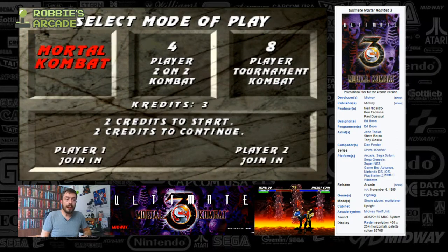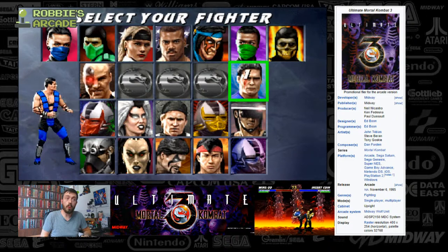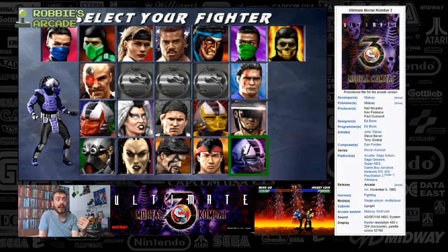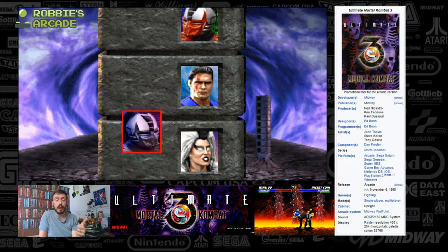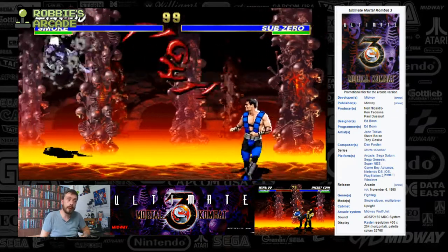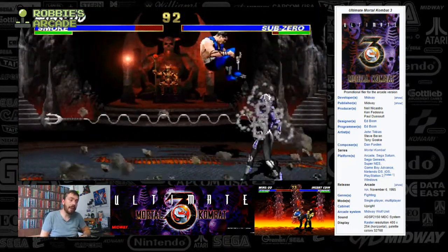Another character that made it into this game who was in Mortal Kombat 2 was Smoke. Smoke was dressed in the Lin Kuei outfit in Mortal Kombat 2. There was a ridiculous number of things you had to do to play the secret characters in Mortal Kombat 2 — there was Jade and Noob Saibot, which is Tobias and Boon, two of the surnames of Mortal Kombat developers. But in this game all of them are included.